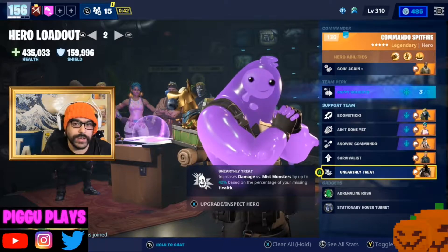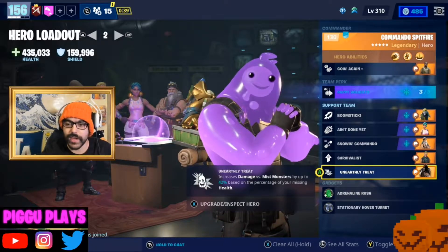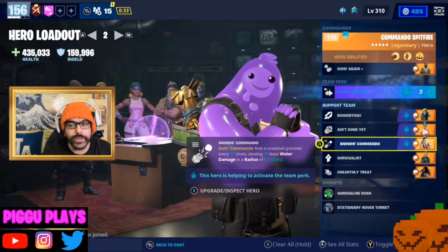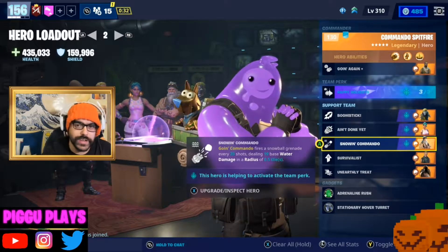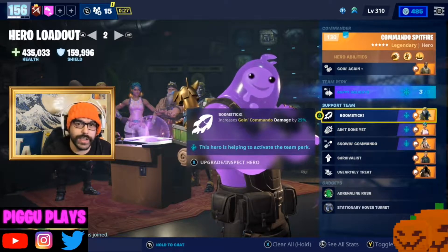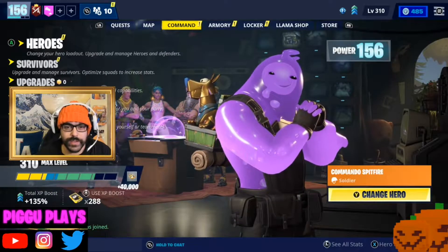Swamp Knight is easily obtainable during this Halloween season. Besides Birthday Brigade Ramirez — which you can replace with Sergeant Jonesy — and Sergeant Winter, which you'll be able to get in a couple months, there's nothing here that you shouldn't be able to get. I did have to use a recruitment token on Diecast Jonesy though. And that's the basic build right there.